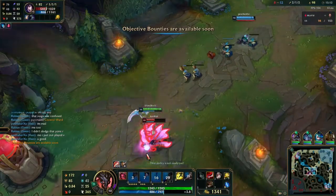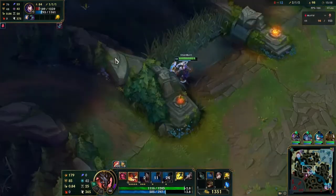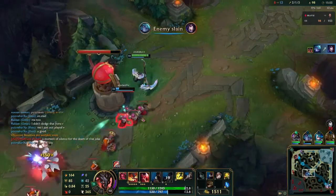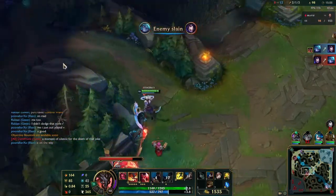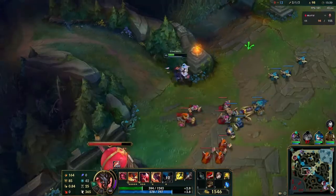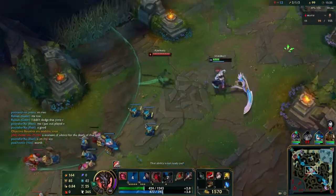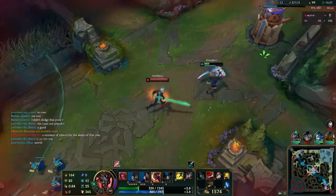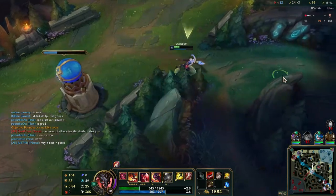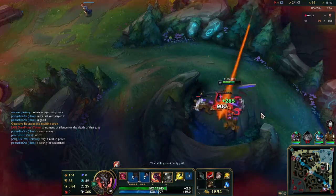I get Ahri with the W, I get her with the Q, my R is on cooldown or else I was going to kill Vex with the dive. Suicidal Vex everyone - don't do this, don't be this guy. Not that serious dog. Now I'm out of position because I don't have a Vex to back me up and I've got a Viego coming at me, so I need to get out of dodge. I still have my E but nowhere to E through. Luckily Viego isn't going to chase me under tower.